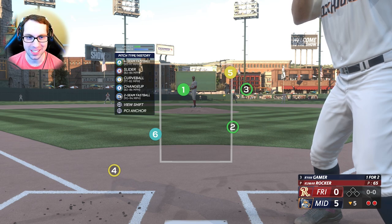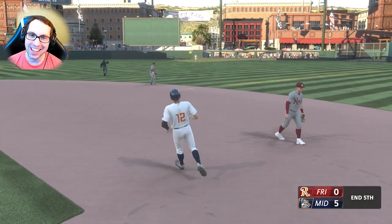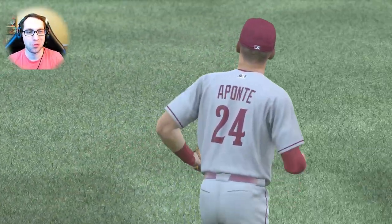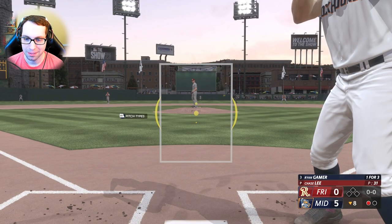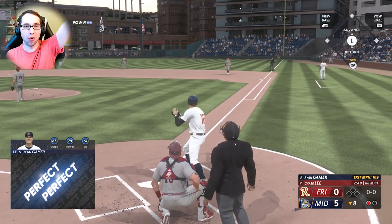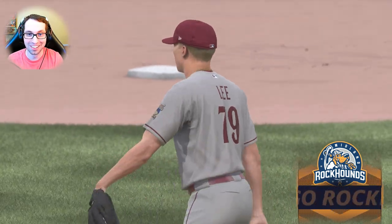Rocker is up to 65 pitches, getting tired. Bottom of the fifth, nobody on, 5-0 lead, two outs. That sounded beautiful — drifts towards it late, out number three. If Ryan gets perfect timing there, that thing probably goes 80 feet out of the stadium. Bottom of the eighth, 5-0 lead, nobody on, one out, Chase Lee on the mound — that one's going to leave the park. Get out of here!